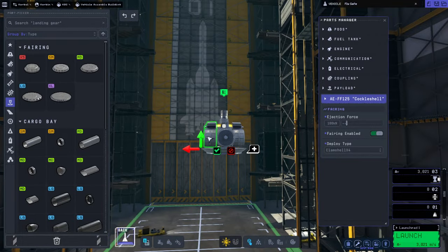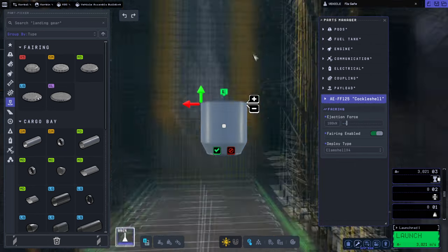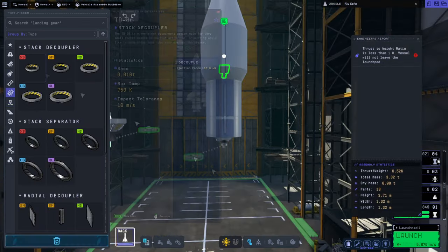And of course we are testing the fairings. The fix for the fairings was that they tended to drop straight down towards the planet when they released, which they're not supposed to do.